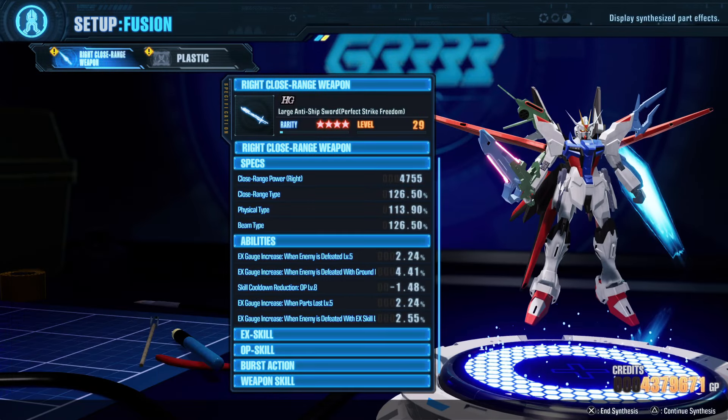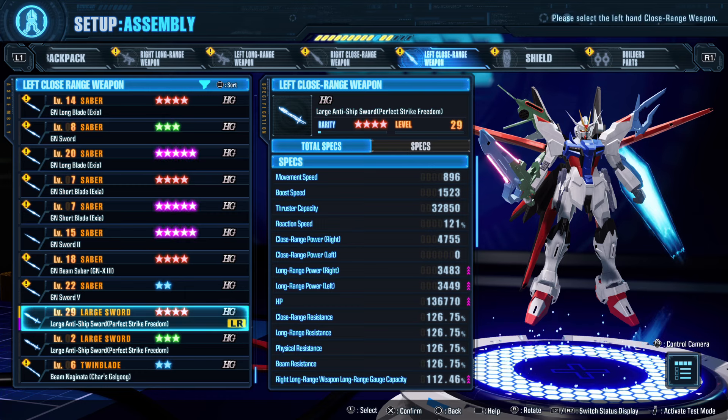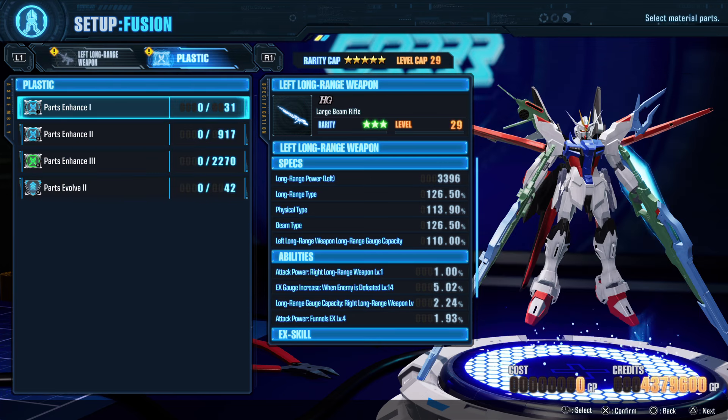The EX-gauge when enemy is defeated — I want that power. Inherent EX. That's it, that's it! So that's basically how to use plastic and how to get plastic.